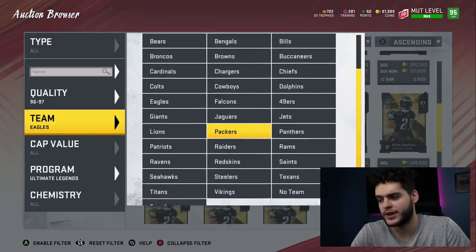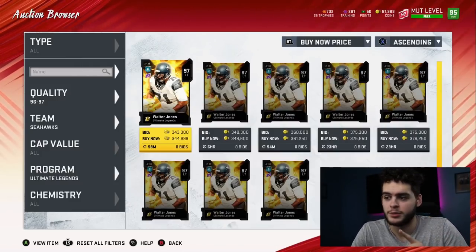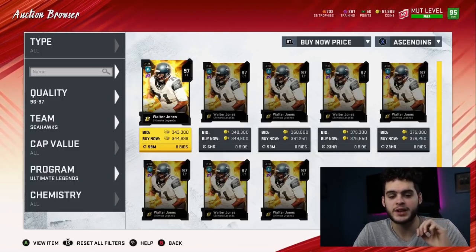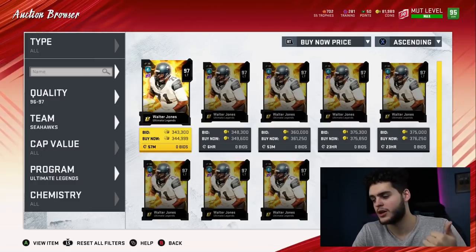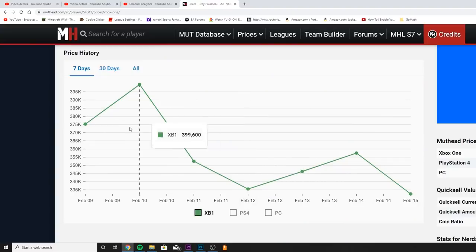A great example is Walter Jones — when he first came out he was flying out of packs, I picked him up for 260k and now he's 340k. Let me take you over to the price chart for Troy Polamalu. The day he dropped he was around 399k — you never touch it that first week. He came down to his base price around 352k, and then by Wednesday, about three days ago, he hit his floor around 335k.